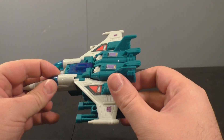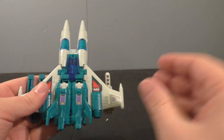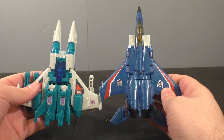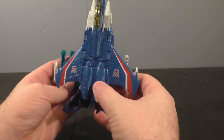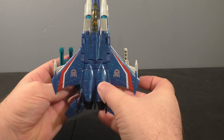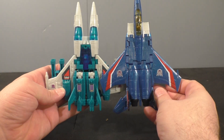Here he is in his Jet Mode. Looks really good. I wanted to also just real quick show him against the Chug Seeker. You can see lengthwise the Seeker's a little bit bigger, but not quite as wide tip to tip. Pretty close, I'd say.